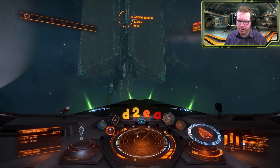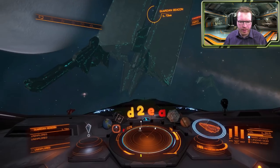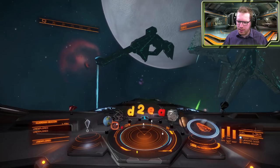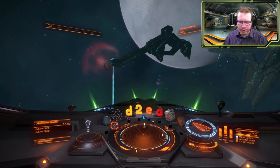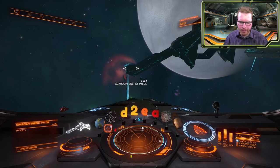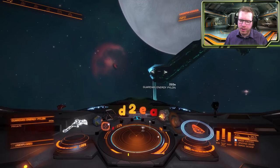And here we are — you can see that as soon as you move in close, I think within two kilometers, these arms attach to the side of it. They begin to move out and they activate. Now, if we move close to this arm, you might see on the radar that some targetable objects popped up.